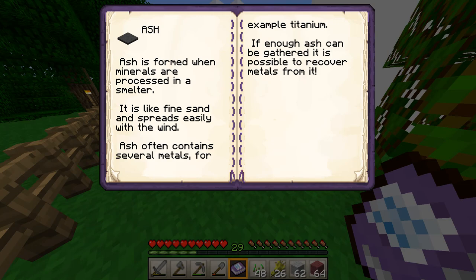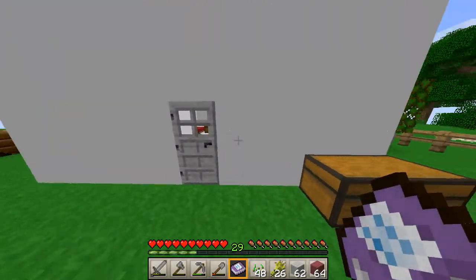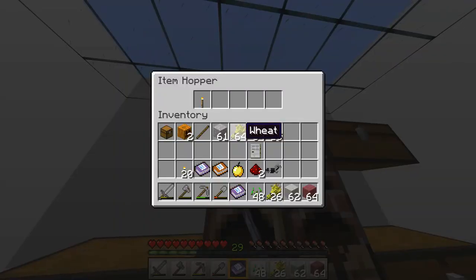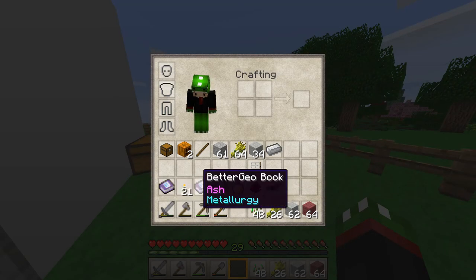It's like fine sand and spreads easily with the wind. Ash often contains several metals, for example titanium. If enough ash can be gathered, it is possible to recover metals from it. I might actually have some, because when I didn't have the pipe for the smelter I did mine some. Here's seven ash and here's eight - so I have 15 ash. Is that enough? It is trying to make a titanium bar, except I only have nine - it's not going to be enough. What can I use titanium for though? I don't know what I can even use titanium for. So that is the book about the ash.